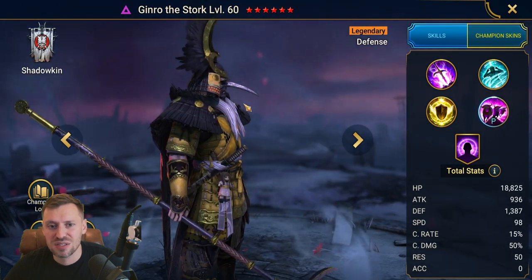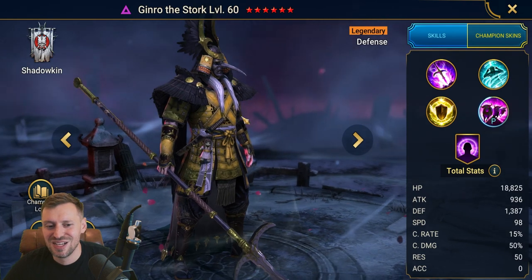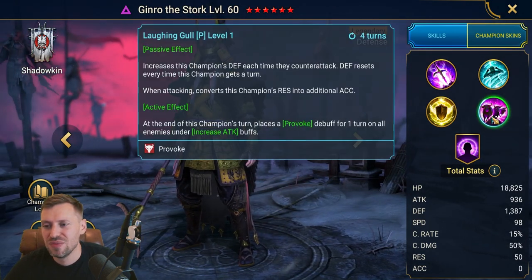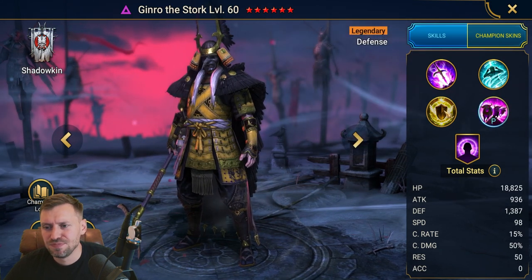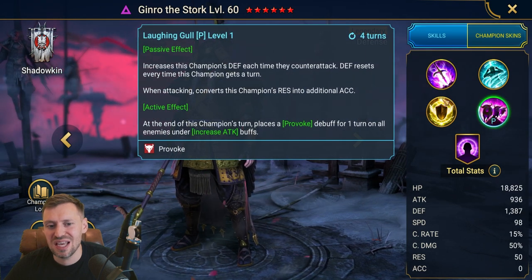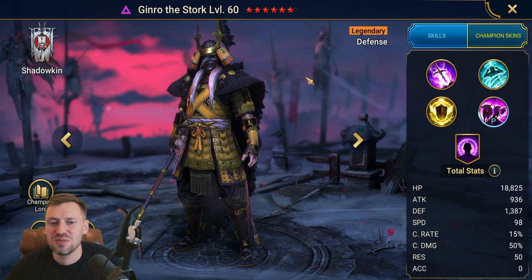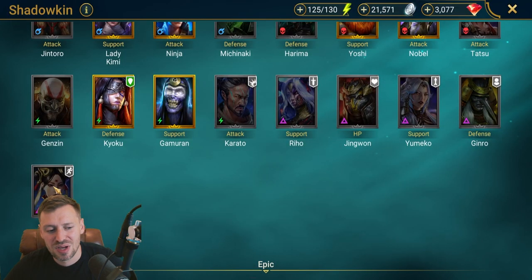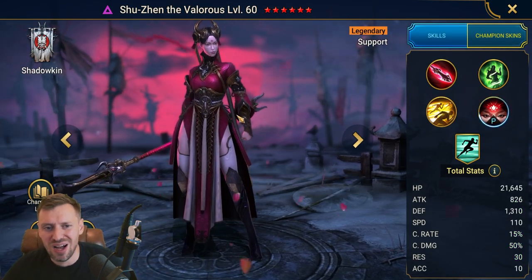Pinocchio — also known as 'dildo nose.' I actually quite like his look even with that silly nose. You get him from Doom Tower, but no one really talks about him and I don't think he gets much love. By the time you get him there are just better options — he's a skip.